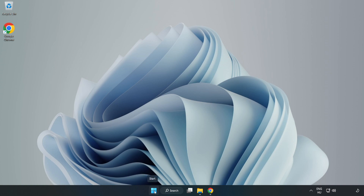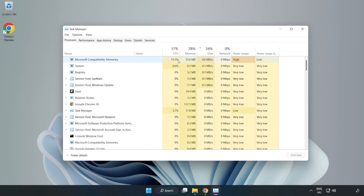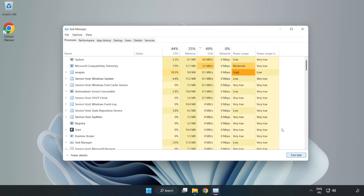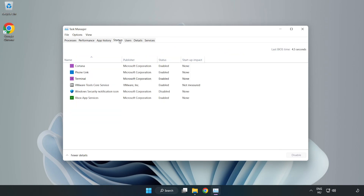Right-click the Start menu and open Task Manager. Close any applications you are not using. Then click 'Startup' in Task Manager to manage startup programs. Close the window when done.